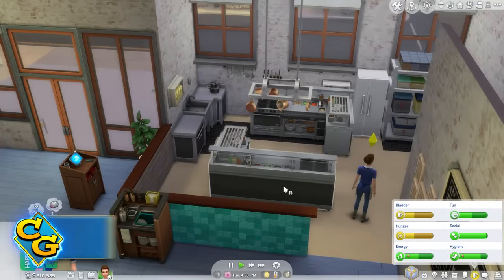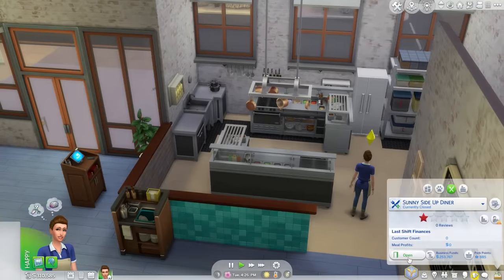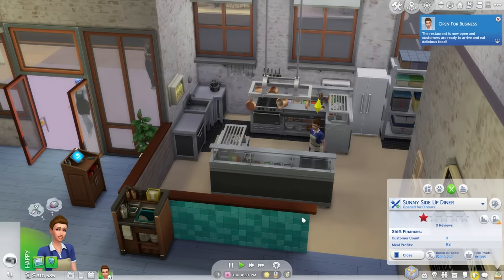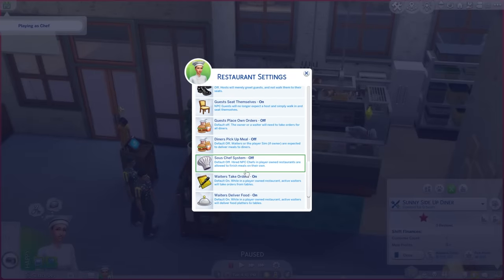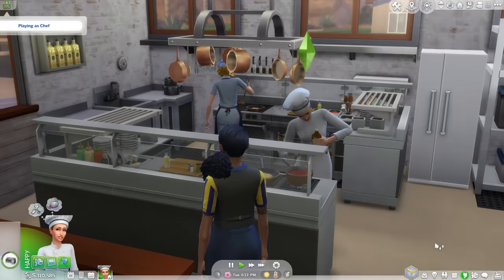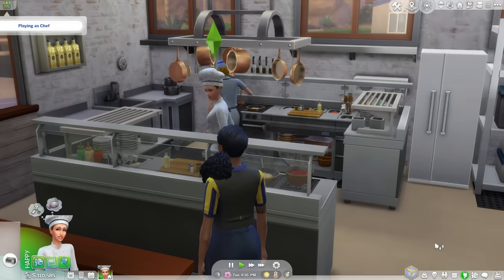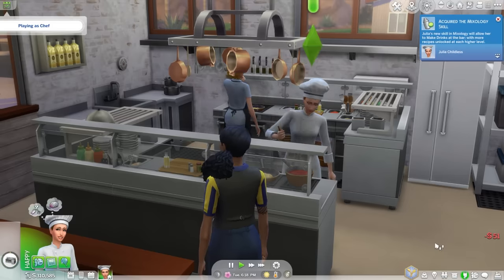If you use the set as player chef station option, you can take advantage of the sous chef system. This changes how the game paces and places the serving of platters. If you set a station as player chef station with the sous chef system on, your sim will have the final say on the quality of that dish and it will be served from that station. The other sims working are mostly just helping you finish meals and result in faster completion times for the main chef, which is your sim.